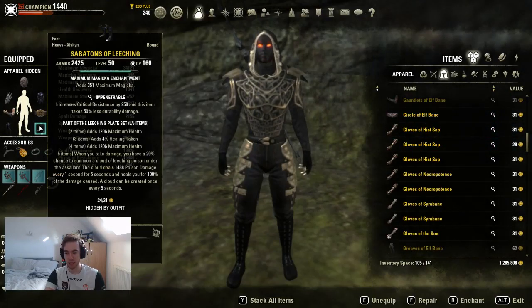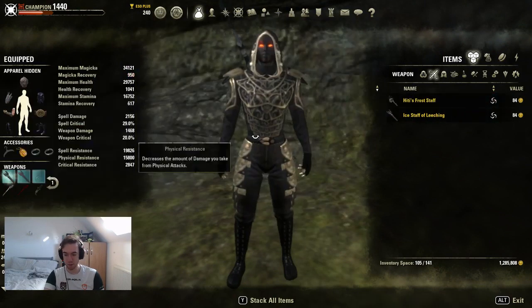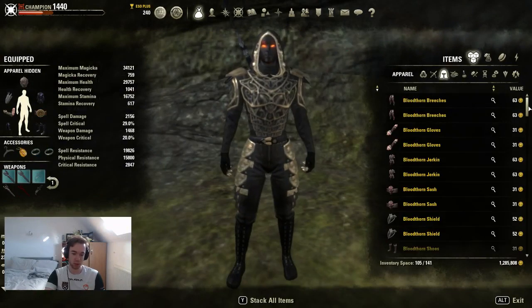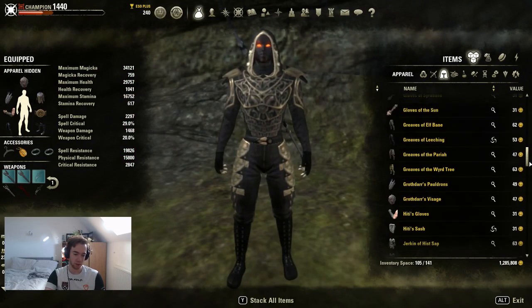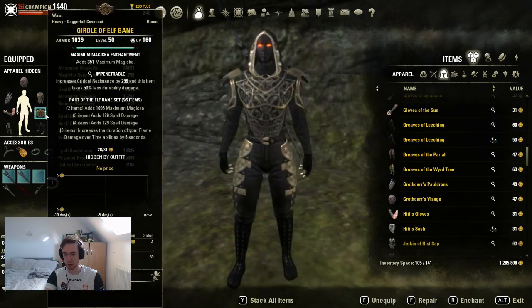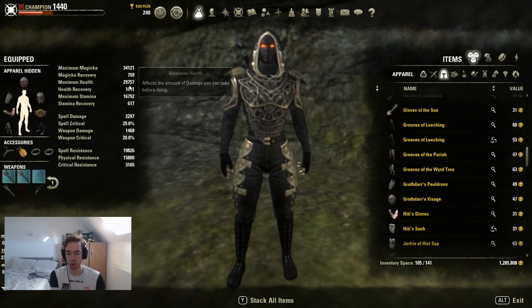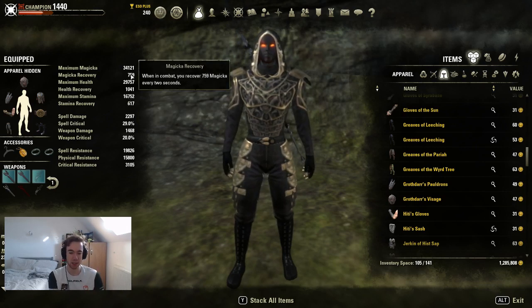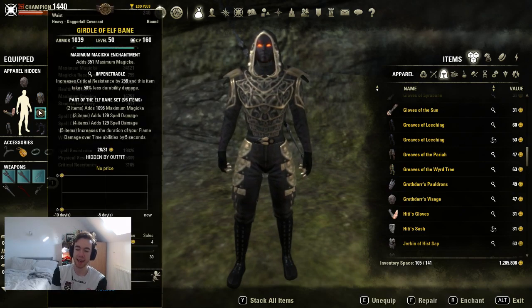We bang these pieces on — your mix of Sturdy and Impen is up to you, but you can get away with full Impen quite comfortably. We slot a Leeching staff on the front — you could slot an Elf Bane as long as you're double-barring both sets. Five-five: we're now up to 34k Magicka and 2.3k spell damage. Our health goes higher, stamina the same.